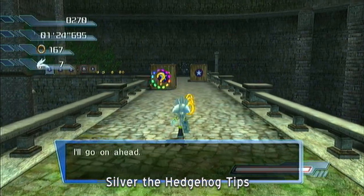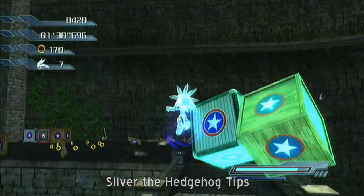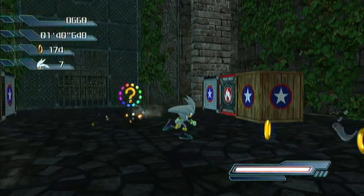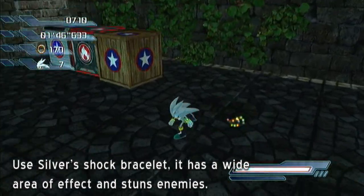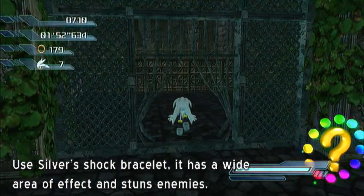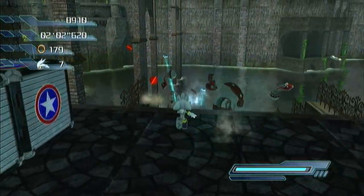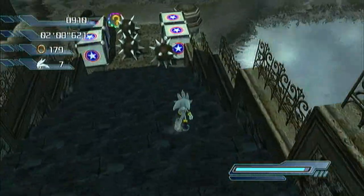Okay, here we are at Silver. For some reason people have issues playing as him when he's one of the most simplest characters to play as. My general tips for Silver: this move right here is your best friend. You get it just before Aquatic Base — at White Acropolis. Just jump and hold it. With him and throwing objects, you have to time your shot. You can't rapid fire or your accuracy will be horrible. And you gotta be careful of it bouncing off items.